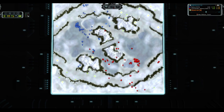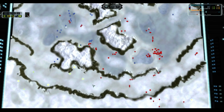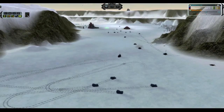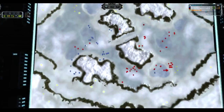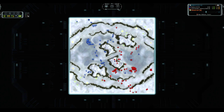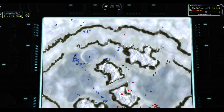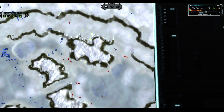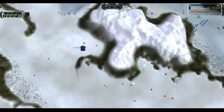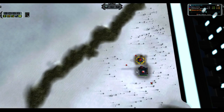A single tank encountering three — not going to end well for the single tanks. We all know how streaming units go versus clumped-up units. As far as everything else on the map is concerned, it looks like we are seeing standard poking and prodding at this level. The narrow passes make it a little bit difficult to slip anything by anyone — you've basically got to distract them in one area, make them move all their units, and then push your units around the other side.